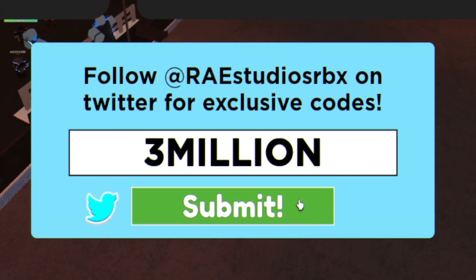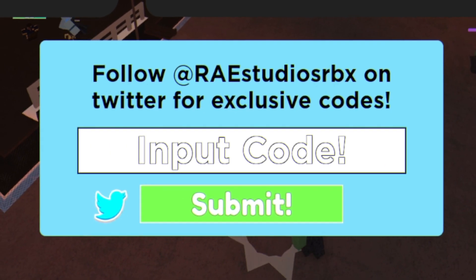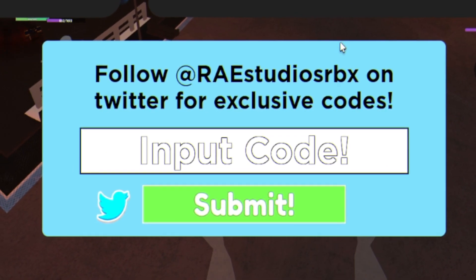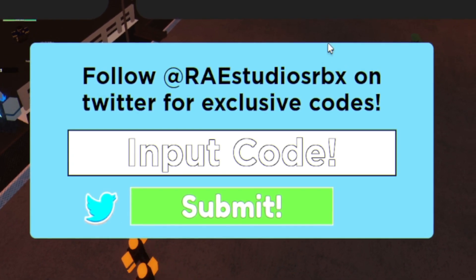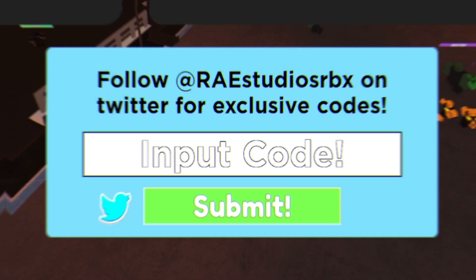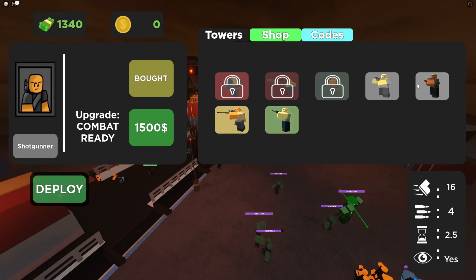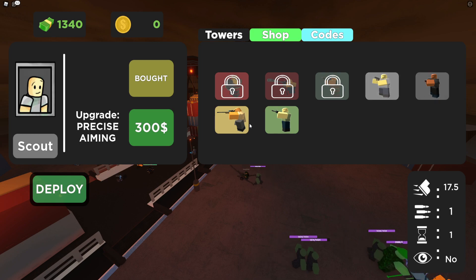The first code today is 'GIVEMEAGOOD3MILLION' — all capitals. Click on submit and enter that code in. As you can see, that successfully redeemed. That code is going to give you 6,000 coins, but it doesn't seem like it actually gave us anything. I'm not too sure — maybe it was some sort of glitch.